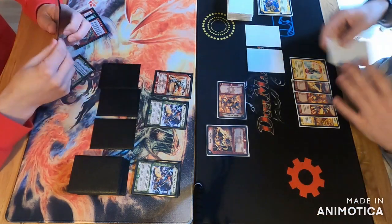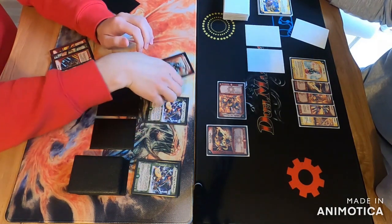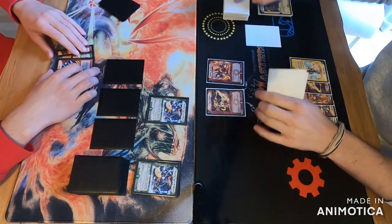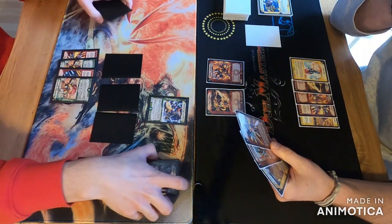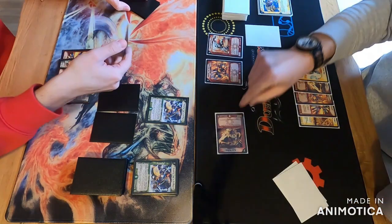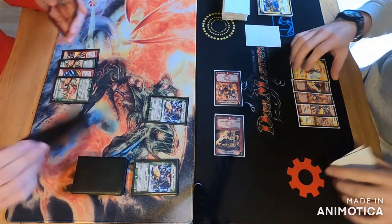Now I play my Pyrofighter Magnus and Heartic Captain again. I think this time I'm playing around Double Speed Attacker — and no, I don't. I just go and set up for game next turn, which is the better play, because he doesn't have enough resources in hand for Double Speed Attacker. Now Louie just plays his own Speed Attacker with Pyrofighter Magnus and goes in for all shields.